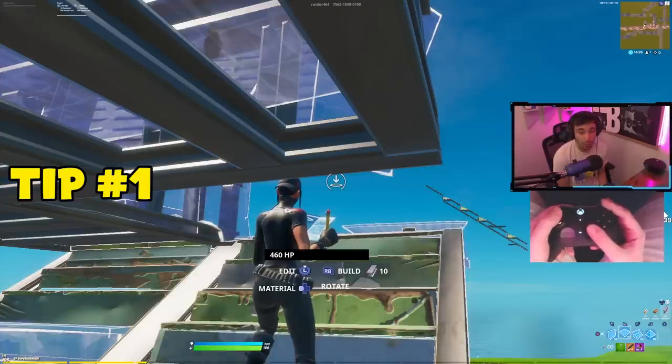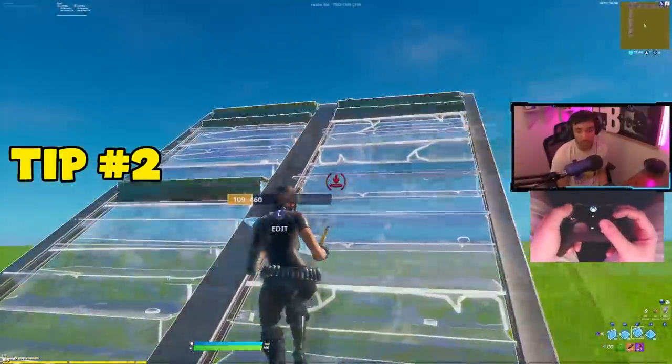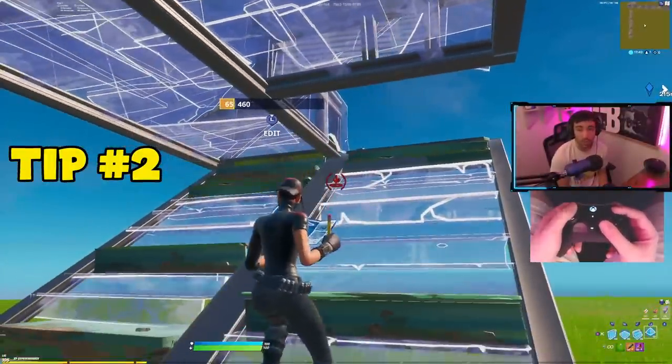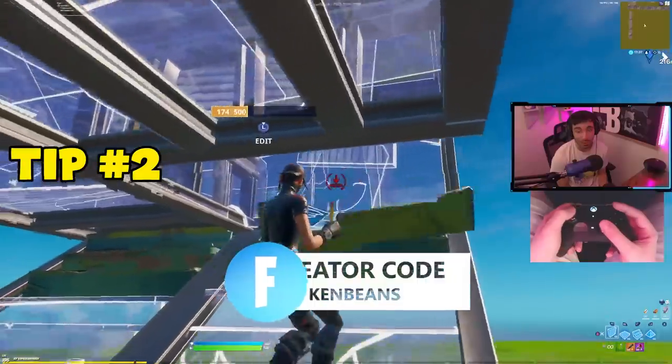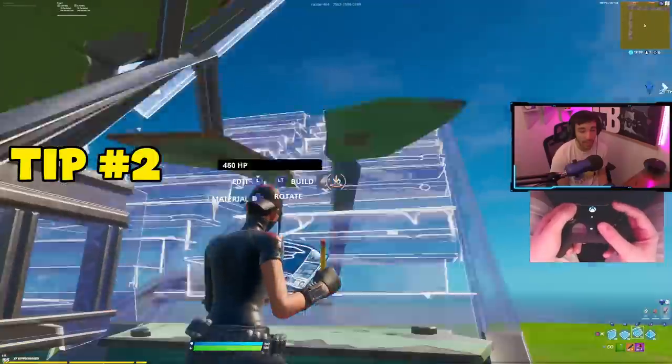Just know that you have to get used to letting go and then pressing again. The next thing I want to talk about when you're doing triple edits is to make sure that when you do the double edit, just select the first tile and don't do two. It's a lot easier when you're doing the one tile and not the double because it requires less crosshair movement.